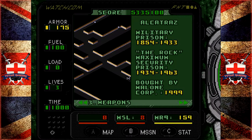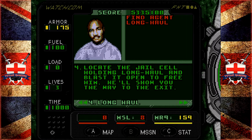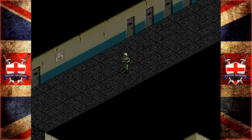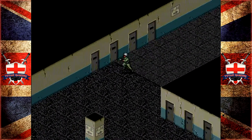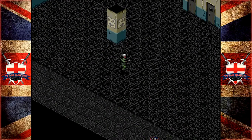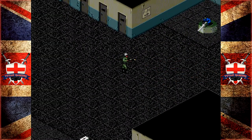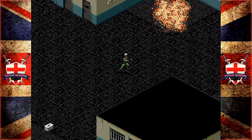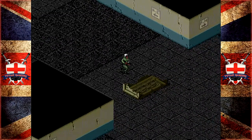Now we've just got to get Long Hall. Find Agent Long Hall — locate the jail cell holding Long Hall and blast it open to free him. He'll show you the way to the exit. But we know the way to the exit — it's the way we came in. No, that would be stupid, that would be easy. Nobody's escaped from Alcatraz before. Now luckily the enemies do not shoot Long Hall — if they did I think we would have some issues.